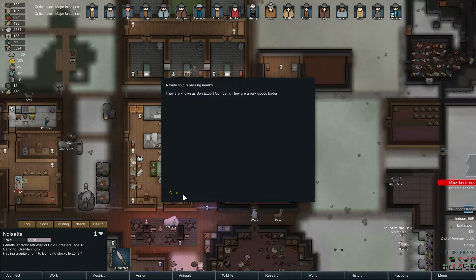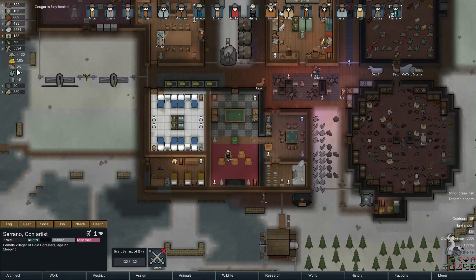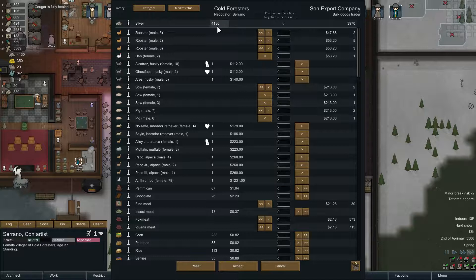We got a bulk goods trader — this is fantastic, because we could buy some steel. We're only down to 25. And maybe some stone blocks, actually. Might as well, we've got some money. We had a big spend last episode, so we don't have a ton. I think these bonded and pregnancy symbols on this screen are new — I don't remember seeing these.